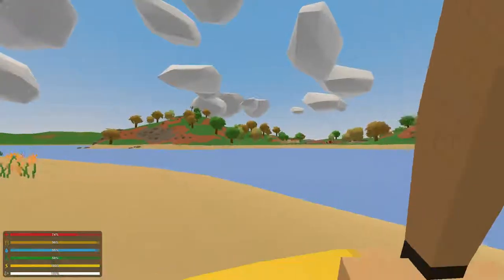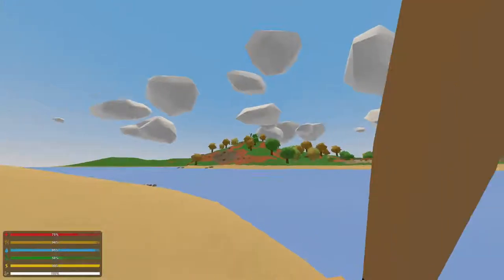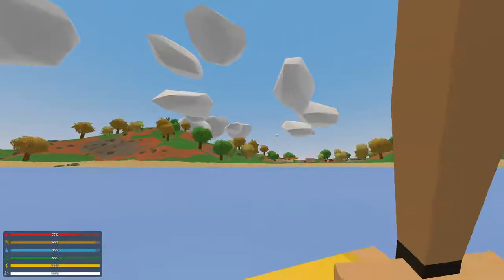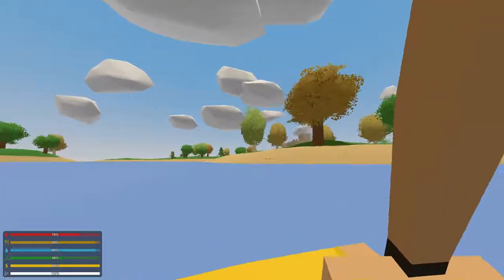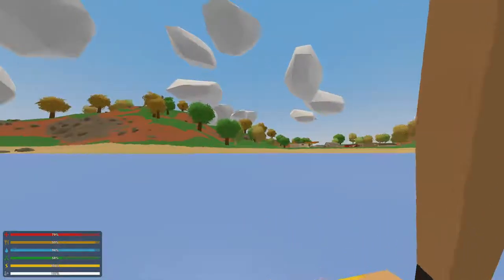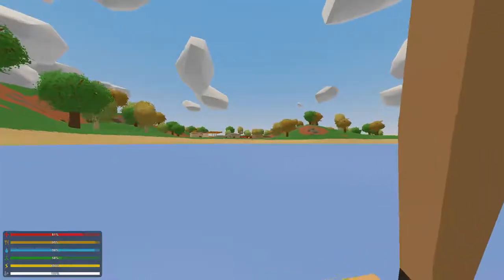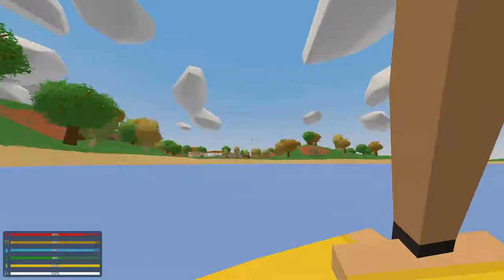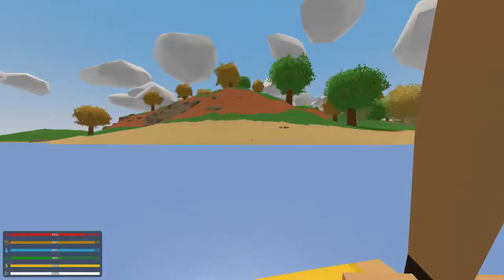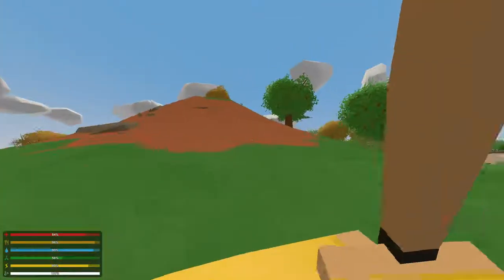There's a radio tower up there - we could go communicate to other people if we find any. Probably not. Or we could leave that island because it's hard to swim back and forth and there are no real item spawns there. We could live over near the town so we can actually get resources without having to swim back and forth. Let's go to the radio tower and then we'll go into the town to see if they have a pharmacy to cure my radiation.